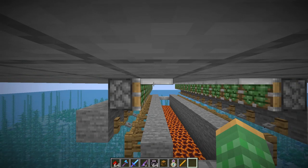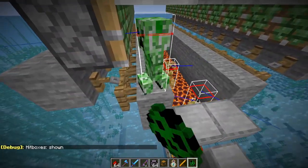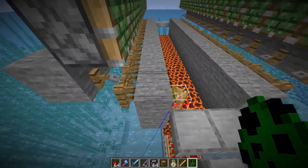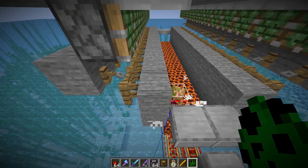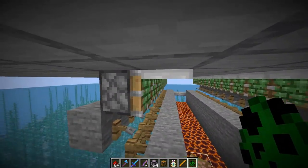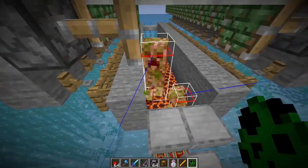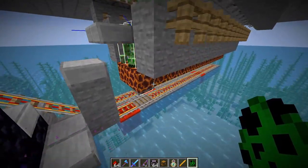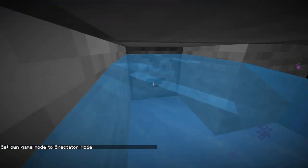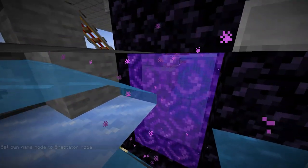Since creepers are shorter than most overworld mobs, they can spawn underneath these trapdoors on this block. You can see the creeper's hitbox fits underneath the trapdoor. Mobs can also spawn on top of tripwire, and as soon as a creeper spawns it activates the tripwire, which activates the tripwire hook and powers a sticky piston with a trapdoor, pushing the mob over so it falls down onto a magma block. The magma blocks eventually kill the creepers, and a hopper minecart goes underneath picking up the loot.